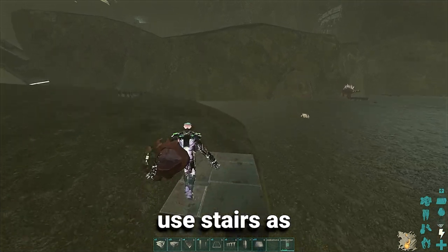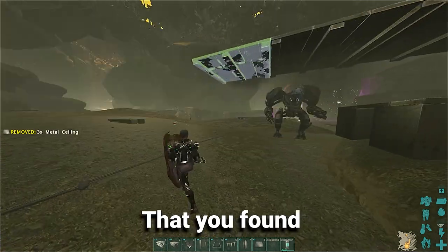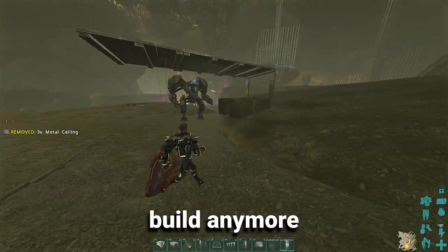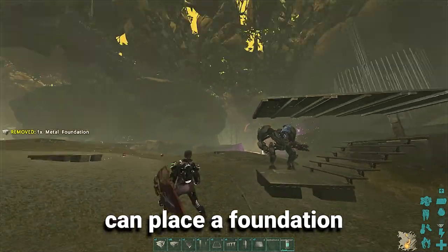Hello guys, this is how you use stairs as snaps in Rust. First, you want to make sure that you found where you cannot build anymore. You can place a stair if it's high enough, and then now you can place the foundation.